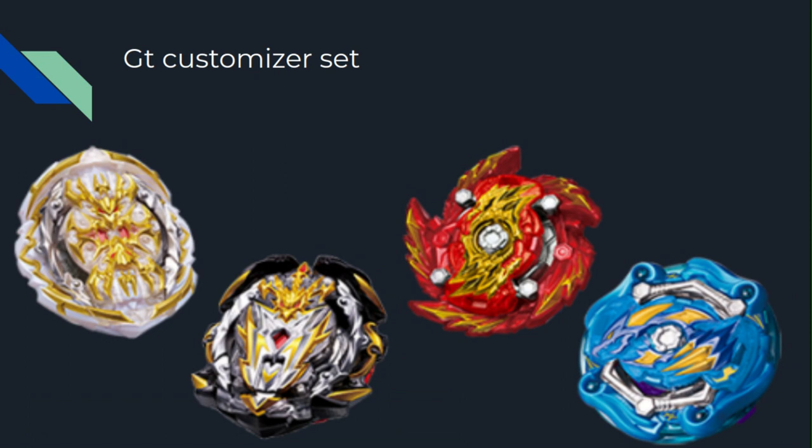Next one we have is Cosmodragon. How many dragons do we have? This is ending up like Emperor Faunius — if you don't know, Emperor Faunius was everywhere, probably in most of the Chosy random boosters. But one good thing is one of them came with a level chip. There were tons of Emperor Faunius, and this is happening to Dragon. We do get the Cosmo layer base, which is a prize layer from Cosmo Valkyrie, and it comes with the Retsu weight. It's unbalanced because the weight is distributed unevenly, so I'm guessing this is a stamina type.